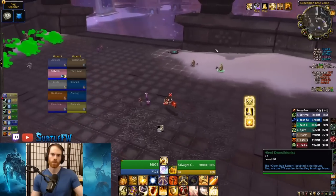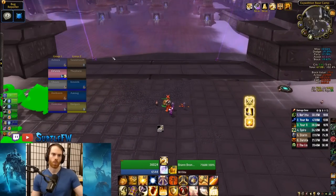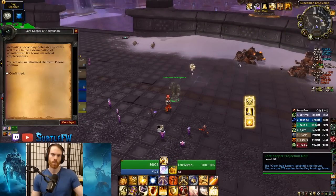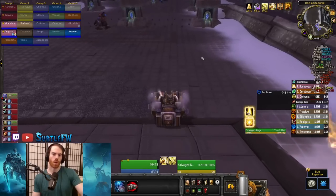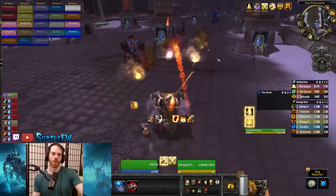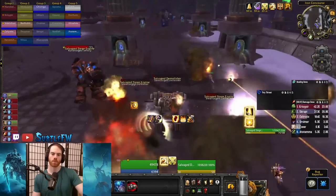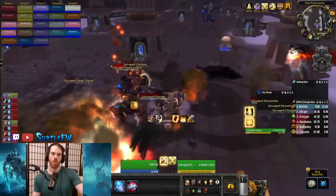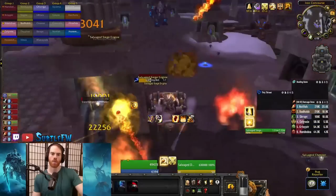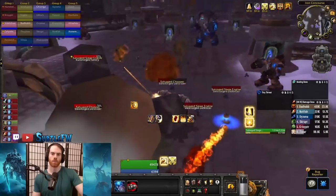The first boss in Ulduar is Flame Leviathan, which is a vehicle fight with 5 different difficulties. You can talk to Bran to start the easy mode version, aka Zero Tower, or talk to Lorekeeper of Norgannon to activate the hardest mode, aka 4 Tower. The number of towers you leave up determines the difficulty. These towers are off to the left and right side as you clear to Flame Leviathan, and destroying them with siege attacks will disable them and reduce the difficulty.